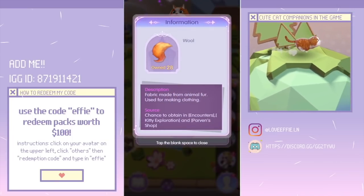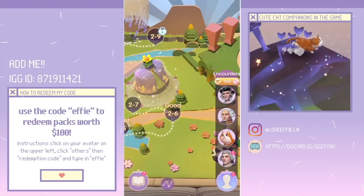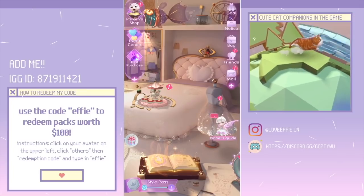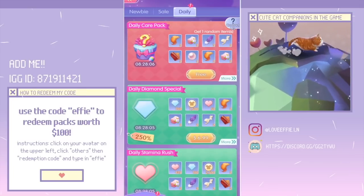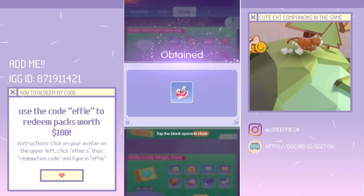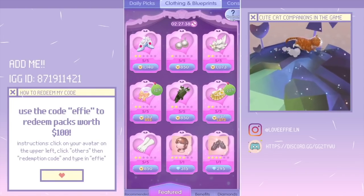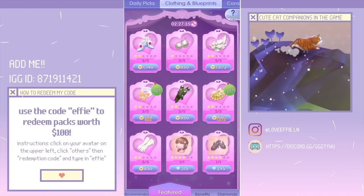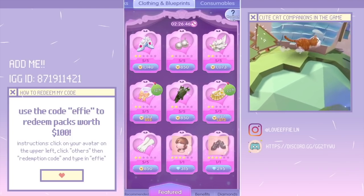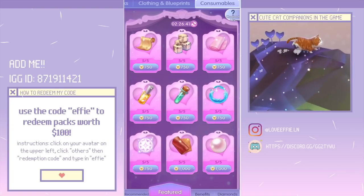Next is Parvin's Shop. You don't always have to use encounters and stamina to obtain items. Go to the main page, click 'Parvin's Shop' on the top left, and a few times a day you can get one of these random items for free. These rewards are typically used for crafting. You can also go to 'Featured,' then 'Clothing and Blueprints' to find items you can obtain to craft specific pieces. The consumables tab contains materials from encounters, necessary for crafting items and gifts for your companions.